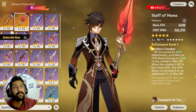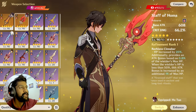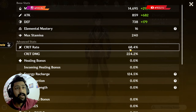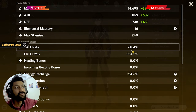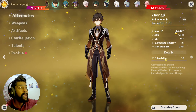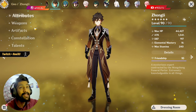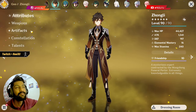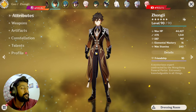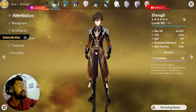Starting with the Staff of Homa — it is the number one option for DPS Zhongli. With this weapon, my stats are: 68% crit rate, 224% crit damage, 124% energy recharge, 1500 ATK, and 44,000 HP. This is the god-level build. I'm not sure you'll have the same, but this is what a perfect DPS Zhongli build looks like.